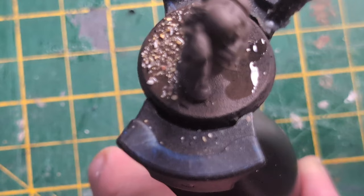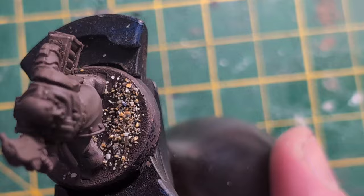While the brown was drying, I applied some superglue to the base, spread it about with a toothpick, and then sprinkled on some sand. Usually I use PVA to stick the sand, but it takes hours to dry and I'm on a tight schedule.